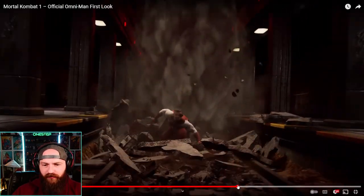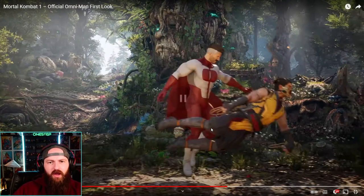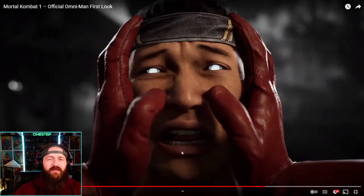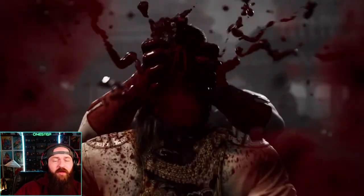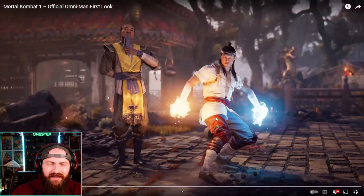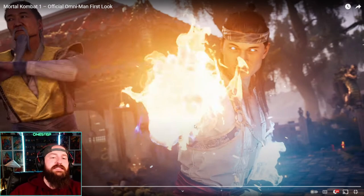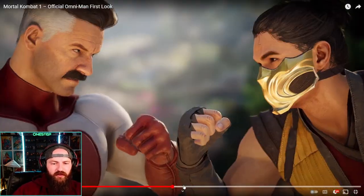Back to the fatality — so we only got a quick look right there where he dodges the projectile, then grabs you, hits you twice, grabs you. I wonder if that's a command grab or if you could block that. He flies you into a subway and does the classic Invincible subway fatality and the face smash fatality. The attention to detail on these fatalities is just absolutely gorgeous. The brutalities he's gonna have are insane. That's unfortunately all we get for a first look in terms of gameplay.